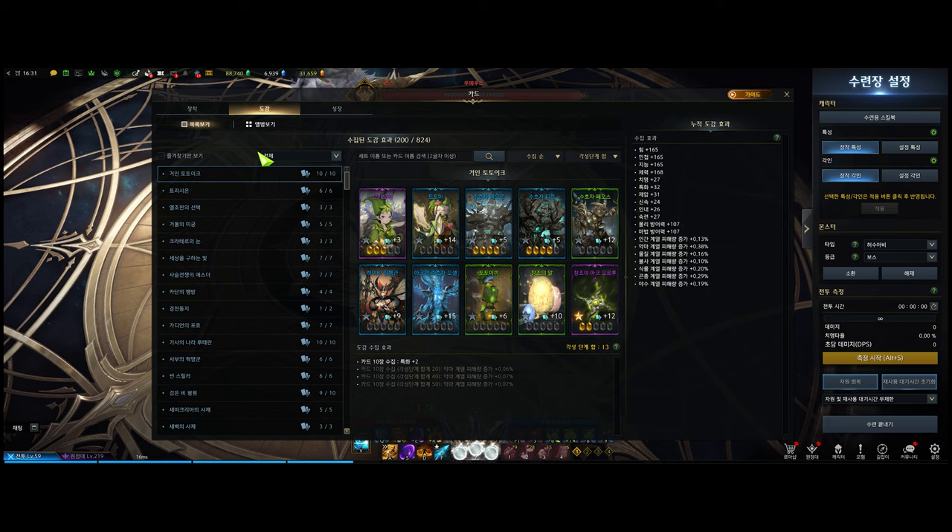Those cards will give you permanent stats like extra strength, additional damage on demons, extra crit, more swiftness, additional damage on the insect type, and so on — so don't throw away your cards. Store them in your alt storage. Also, the titled card items are your experience points for awakening cards, so you can just consume them immediately when acquired. I think that's about it for today's video. Thanks for watching. See you in the next video.